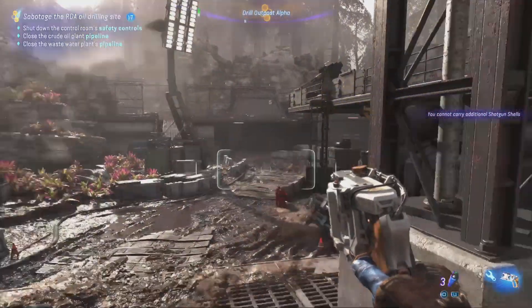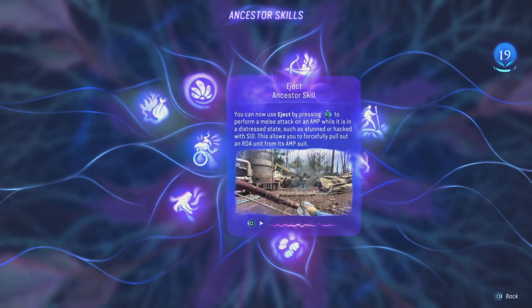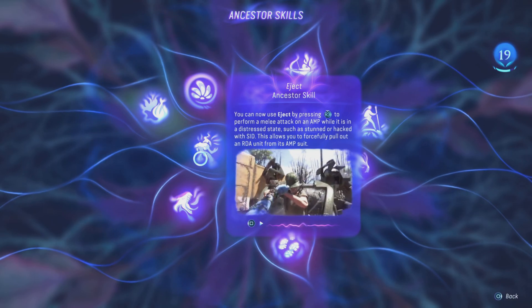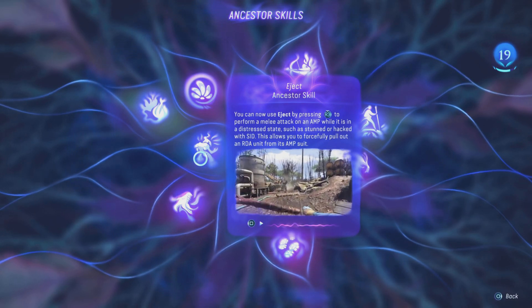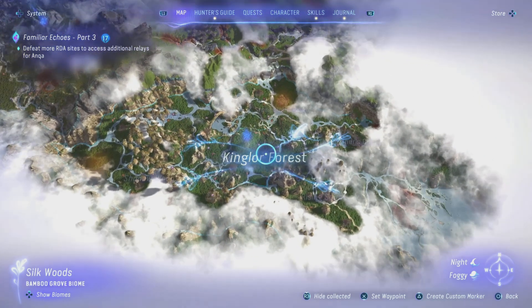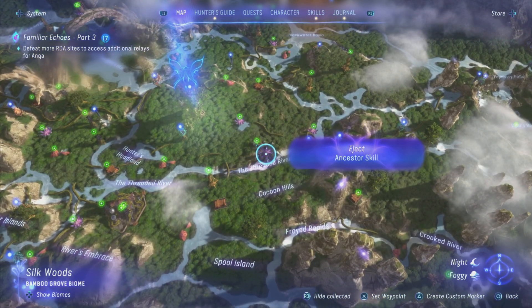The only thing you need for this to work is to unlock the eject ancestor skill. That way when you hack the AMPs, you can quickly pull the RDA pilots out of the suits to instantly remove the threat. You can get this skill at this location shown now, just south of the home tree and north of the threaded river.